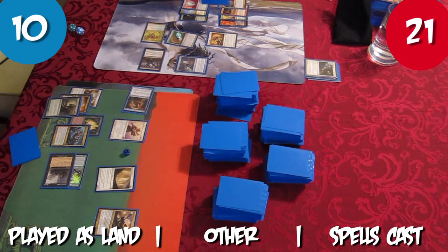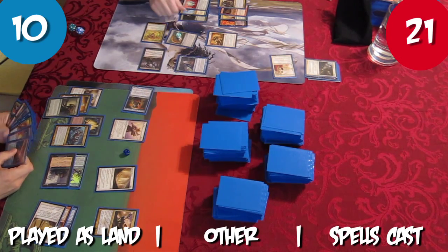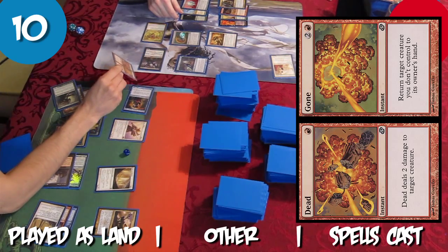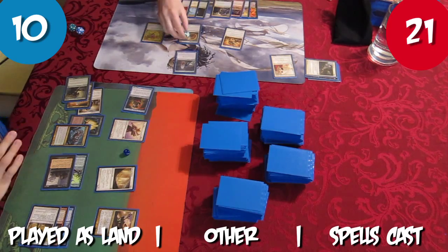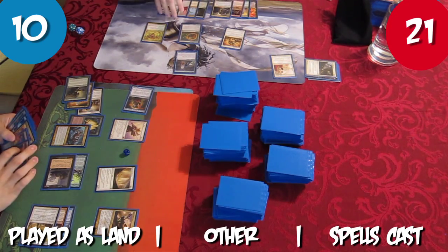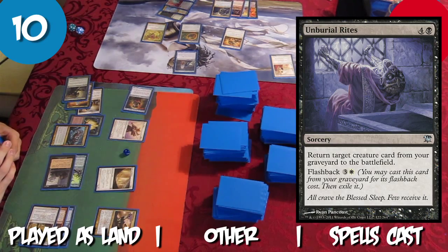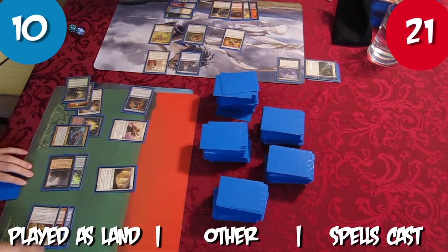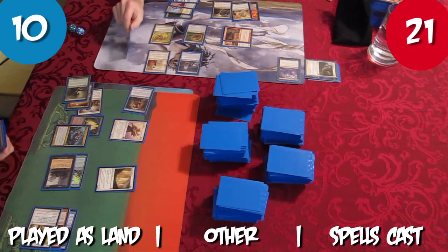At the end of Tristan's turn, Rob discards Elesh Norn, Grand Cenobite to Prognostic Sphinx. Not wanting Rob to Shield Dredd Elesh Norn into play during Rob's upkeep, Tristan gonks Shield Dredd, returning it to Rob's hand. Rob charges Relic and adds White to his mana pool during his main phase. Rob plays Lutha Elesh Norn as a land and casts Unburial Rites, returning Elesh Norn to the battlefield, immediately killing the Illusion token and Sin Collector. Rob then casts Lightning Helix to finish off the weakened Milouku.